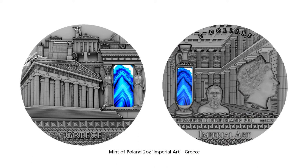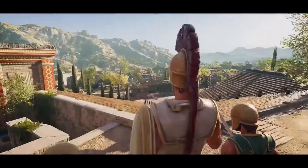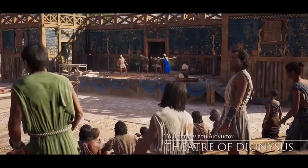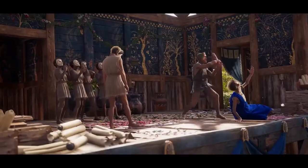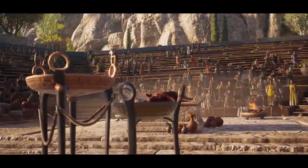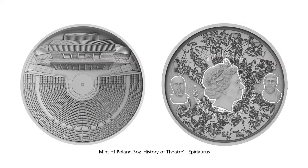This Imperial Arts series coin depicts the famous architecture of Greece, including buildings, statues, and pillars that Greece is famous for. One of the common features you will notice when you travel around ancient Greece are the open-air theaters, which were renowned for their acoustics and aesthetics.